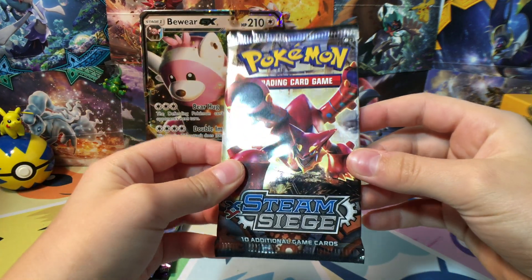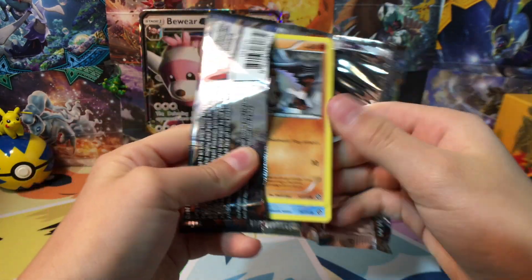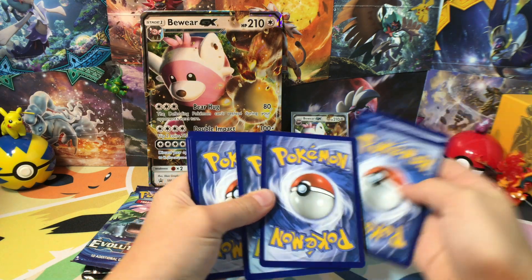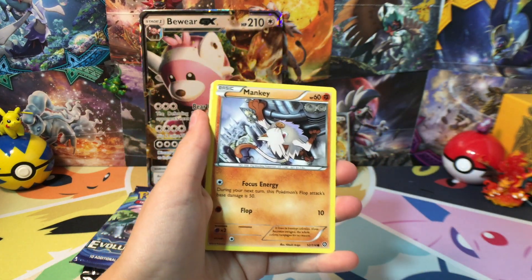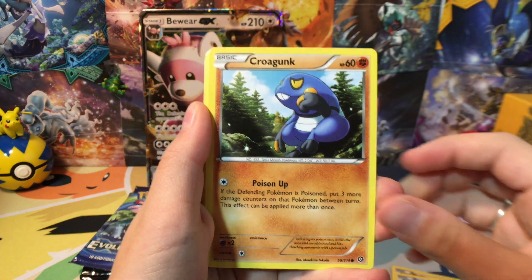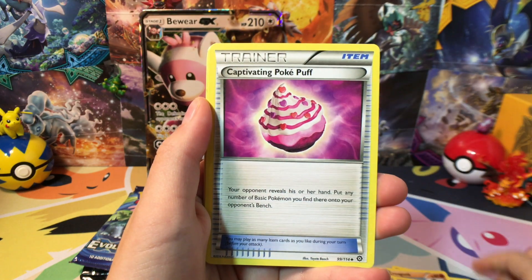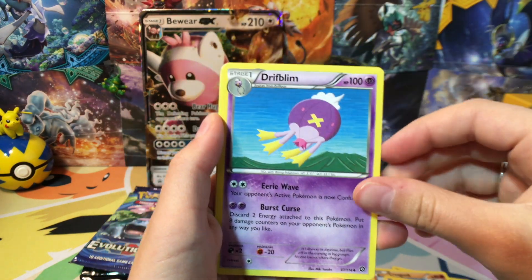We're going to start with Steam Siege. What cards are you guys looking forward to in the new set? I think the Necrozma looks pretty cool. We have Mankey, Shellos, Krogunk, Tangela, Captivating Pokepuff, and Drifblim.